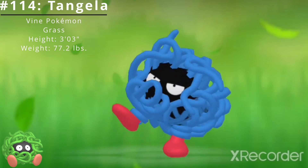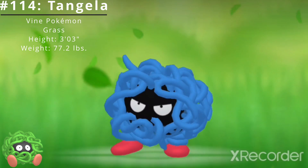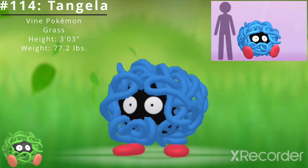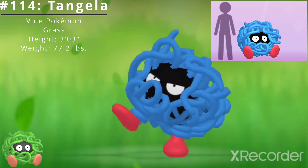It tangles any moving thing with its vines. Their subtle shaking is ticklish if you get ensnared. Tangela has a height of 3 feet 3 inches and a weight of 77.2 pounds.